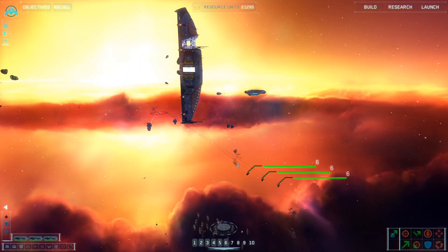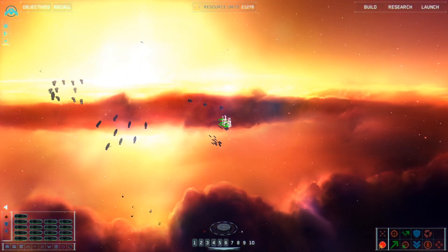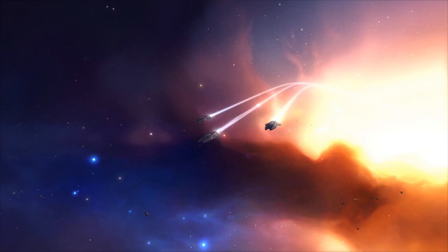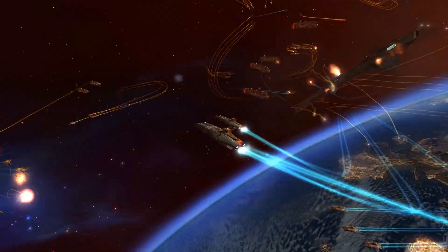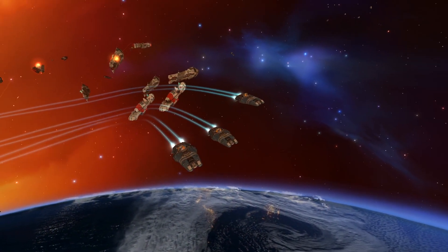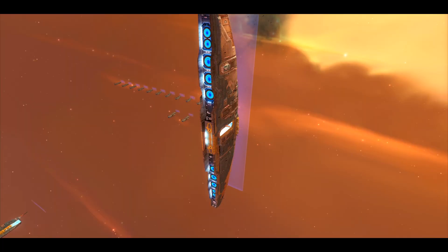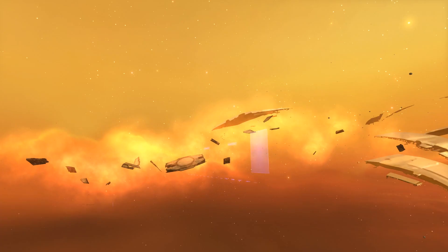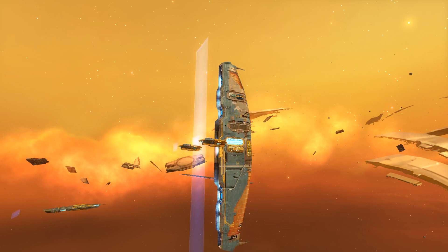Within your combat interface, you can assign hotkeys to quickly move between important vessels. It's important to remember that any craft you construct will accompany us across hyperspace jumps. Unless they're destroyed, this will be key in amassing our fleet and armada across the journey.